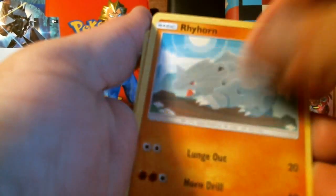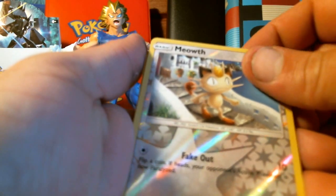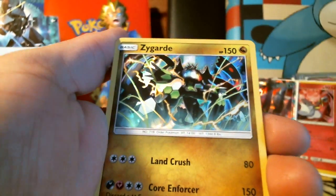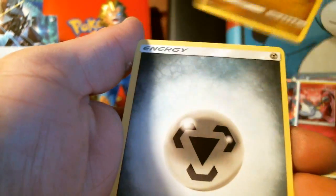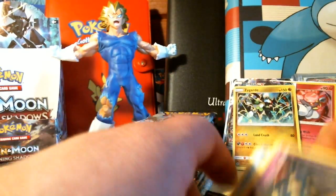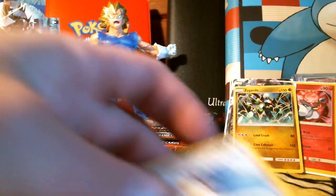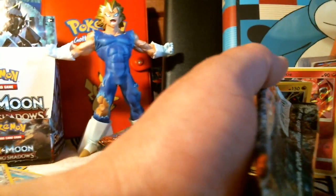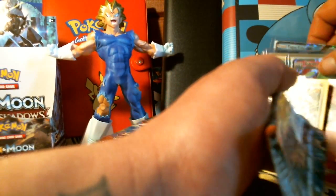Noibat, Tangela, Meowth is the reverse common. We pulled the Zygarde holo already, so we'll put that over there. Simipour, Super Scoop Up, Snivy. We got a GX card — it's the Burning Shadows set, the Tapu Fini. Tapu Fini — I want to get that.